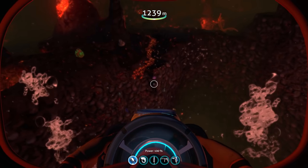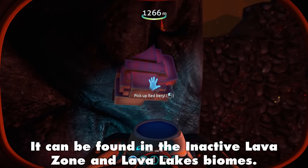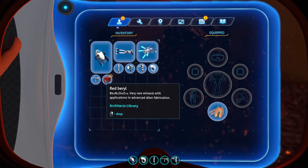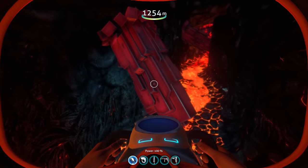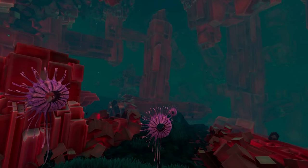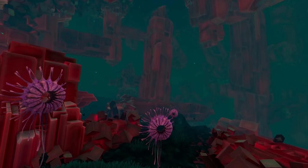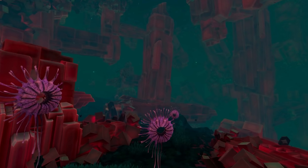Next up, I want to talk about this new resource that has been added to the game. This is called Red Barrel, and when we pick it up, it says 'very rare mineral with applications in advanced alien fabrication.' The really interesting thing about this is that it's the same stuff we find in Subnautica Below Zero in the Fabricator Caverns — it basically looks exactly the same. This resource is basically just an Easter egg from Subnautica Below Zero, so I think it's a really cool and smart addition to the game.